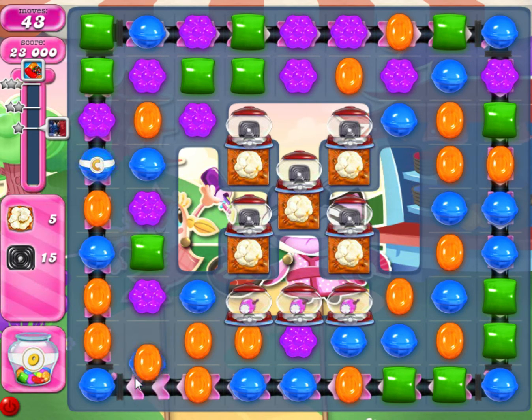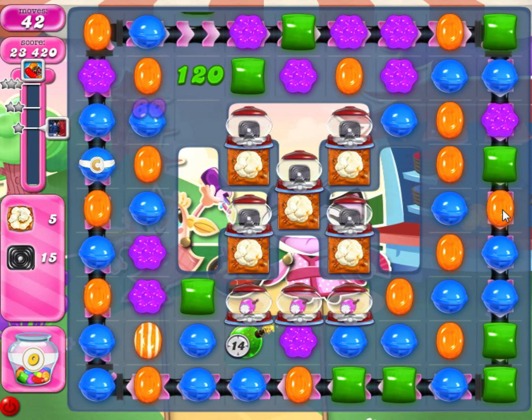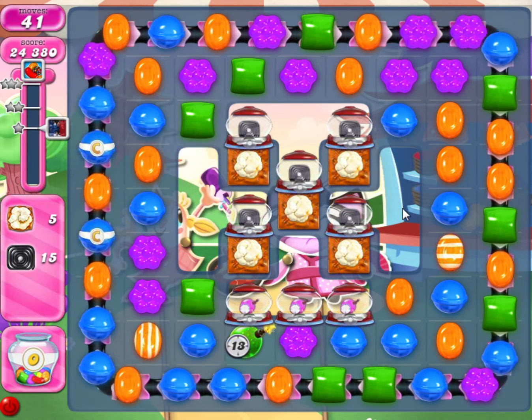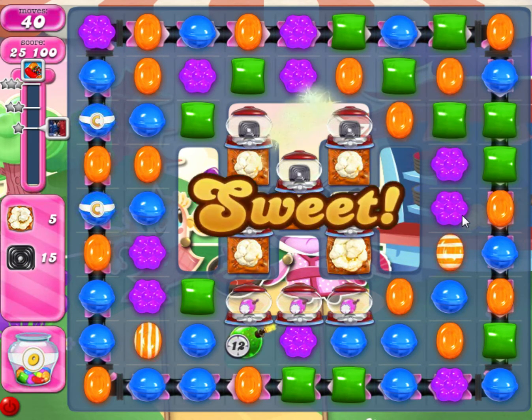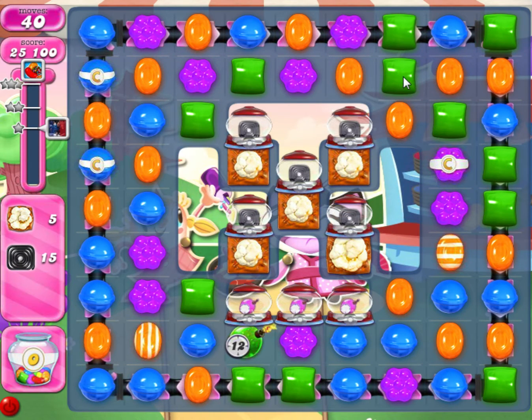Now, there's nothing else so I'll just get rid of these. Let's see what we've got. We've got two purples here, two purples here. Either side will be the middle part. I will move that one into the middle and we have a colour bomb.